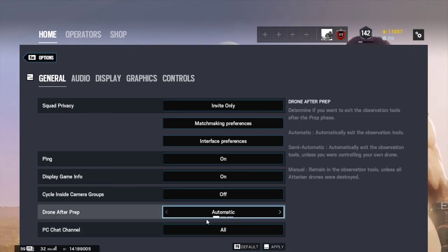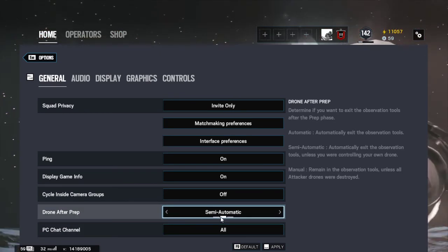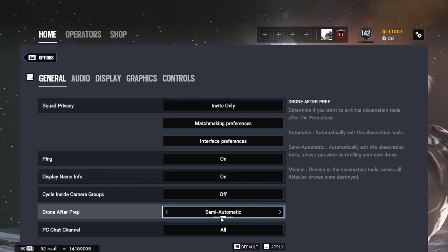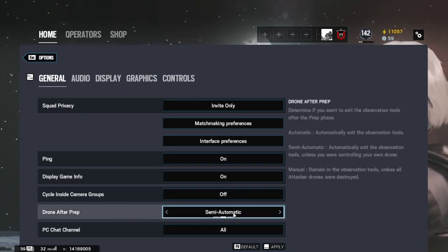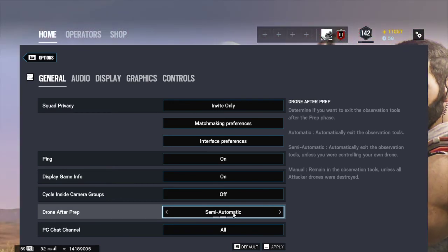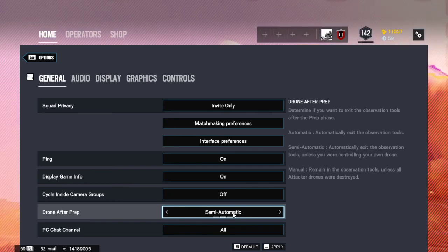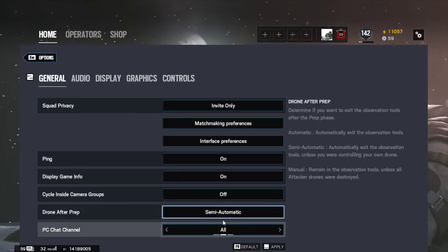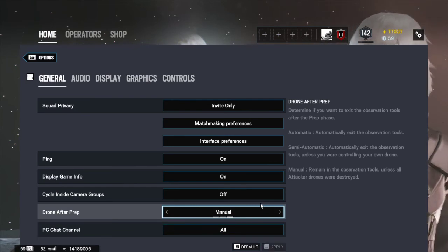For prep phase, when you're using your drone in prep phase it automatically kicks you off and your drone gets destroyed normally. If you have it on semi-automatic, in competitive matches you can ride the side drone after prep — it lets you determine if you want to exit after the prep phase. Semi-automatic will automatically exit the operation tool unless you were controlling your own drone. So if you're controlling your own drone it won't kick you out, but if you aren't on your own drone it will kick you out. Automatic just kicks you out right away.